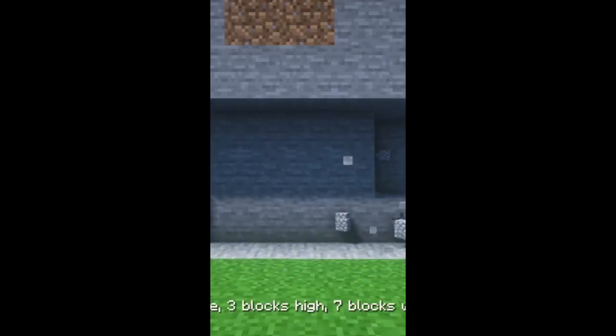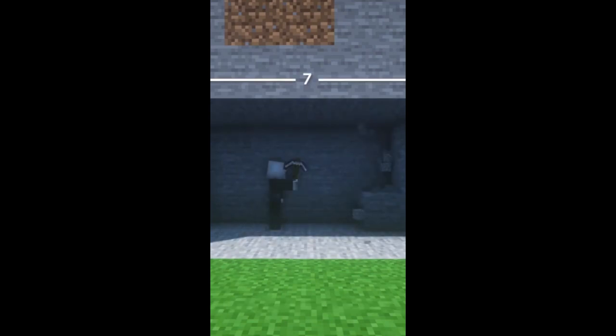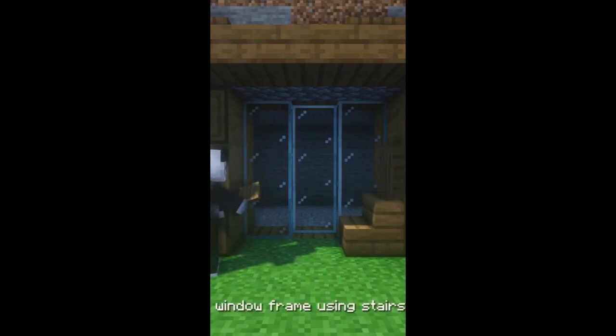Next up we are checking out a design by Finnex Builds. I chose this design specifically because I know most of you are all just digging holes in the wall for your starter house anyway, which is also what I do, so I really don't blame you. But he shows you a great way to make your starter hole look incredible, and it's very simple with just a few spruce blocks.